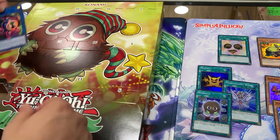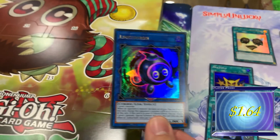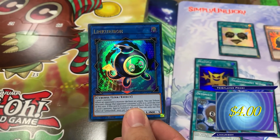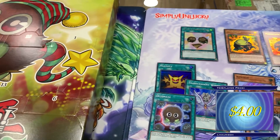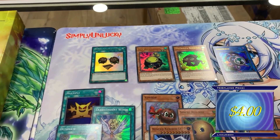Here's the Performapal Kuriboh side. Link Kuriboh - that's going to be our Vrains Kuriboh. Very nice. Pretty good because of the whole level one monster single arrow. And that is an Ultra Rare - very nice.